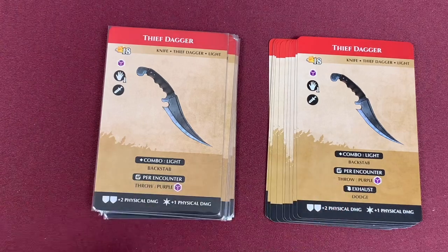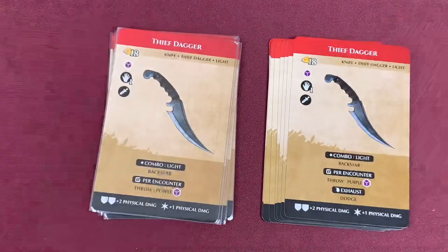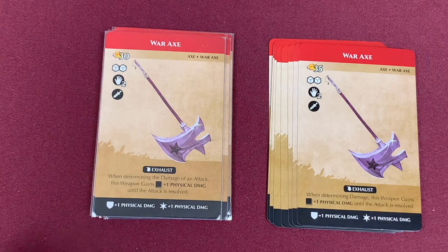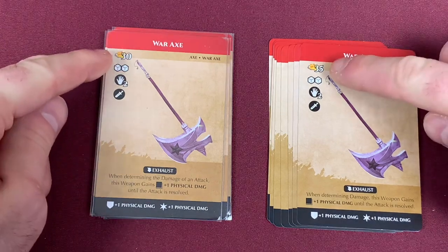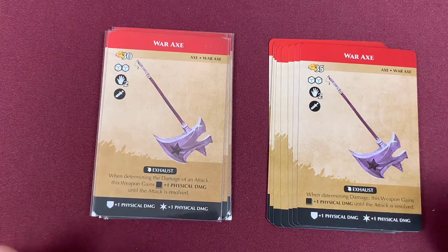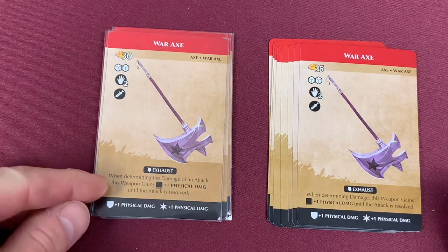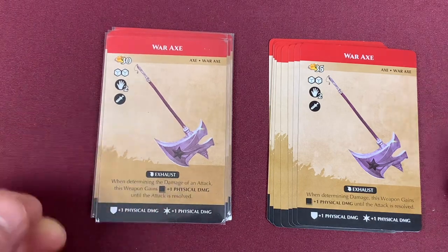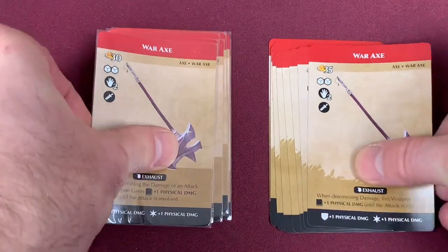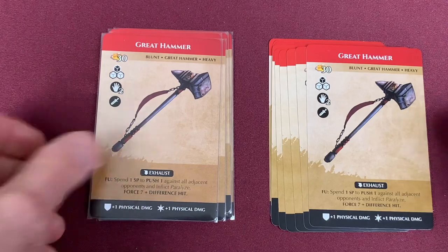Moving to the Thieves' Dagger — it loses the exhaust dodge ability. It no longer has the ability to dodge when you use it, but everything else remains the same. We have our One-Shot War Axe — it has actually gotten less cost, it costs less to own. Also, the text has been changed to clarify: when determining damage of an attack with this weapon, it gains plus one physical damage — making sure other things aren't activating off the book symbol. That's the only difference. The Great Hammer has absolutely no change.